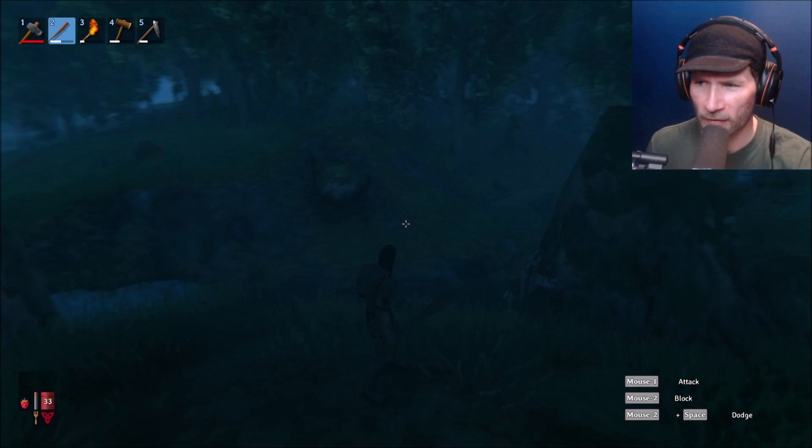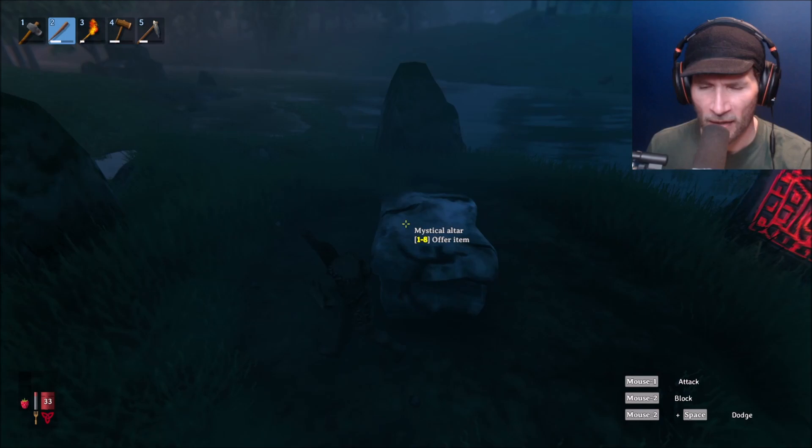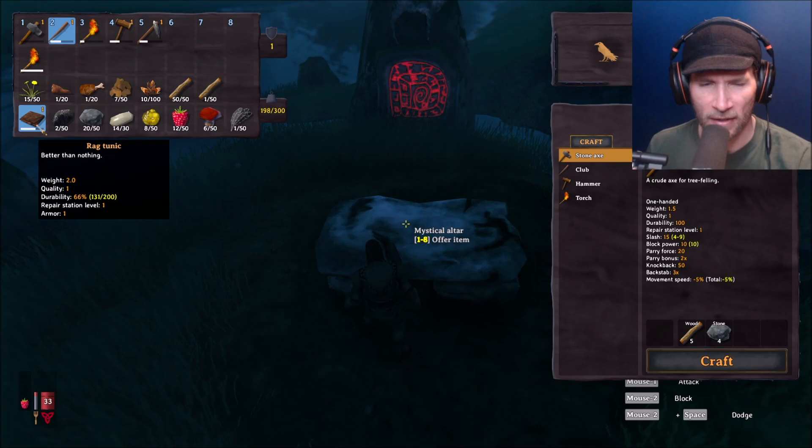It doesn't look like we're actually right where I thought the thing was on the map — it looks like it's over in that direction based on the mini map, which you can't see. There's no good place for my head; any place I put it is going to cover up some UI. Anyway, I don't think we're ready for this obviously. If we look at our inventory, I am wearing a rag tunic — that's all the armor I have — and I have a club.